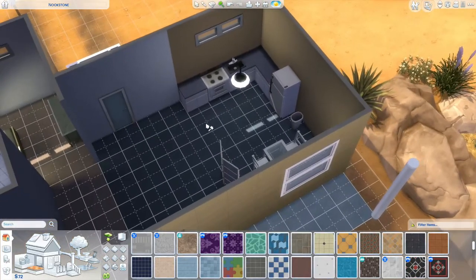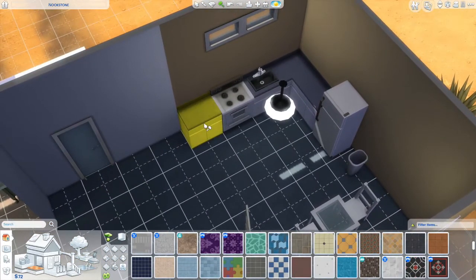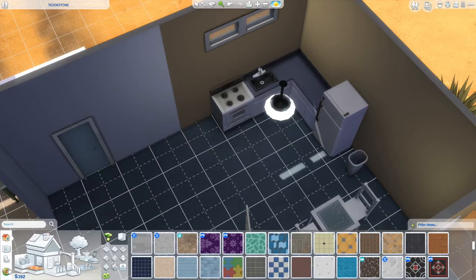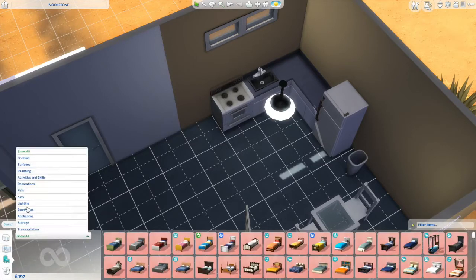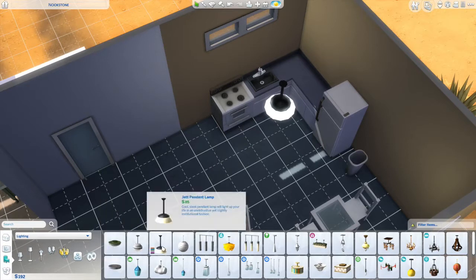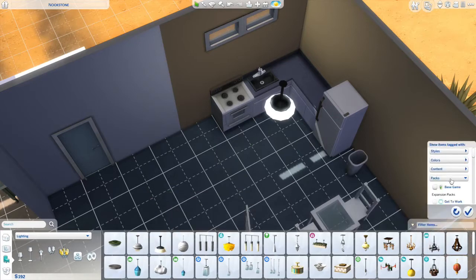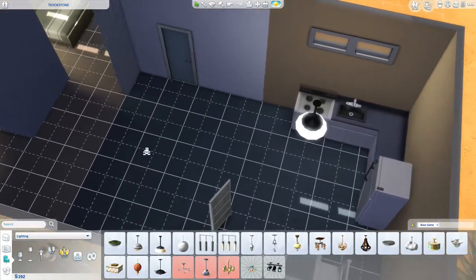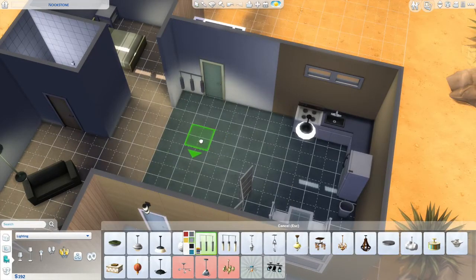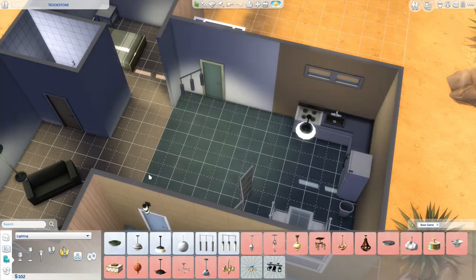We can get rid of one of these counters because you only need one — we've got a corner and a spare — so we've already gotten some extra money there, and now we have an object slot for a light. Base game only — what's our vibe? We're going kind of modern. Let's try one of these angled lights. Oh yeah, look at that — much better, kind of jaunty.